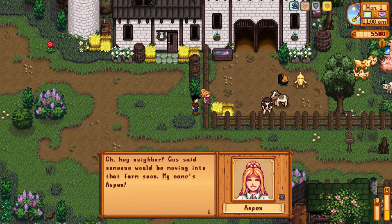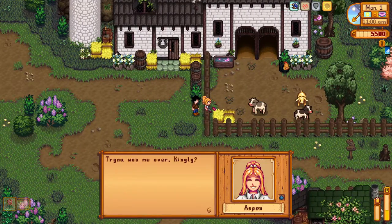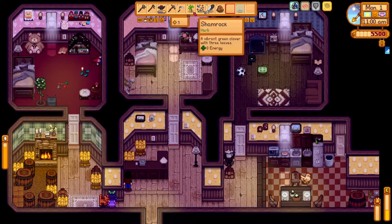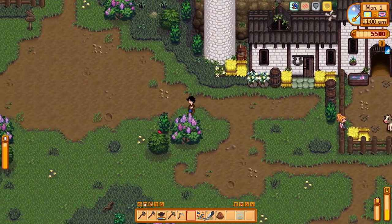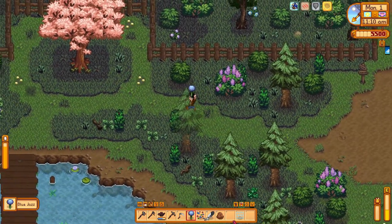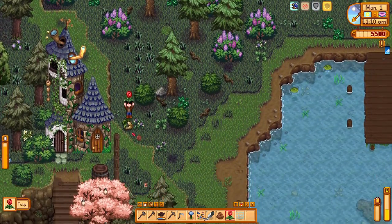Let's head into the woods - there's Aspen, let's say hi: 'Oh hey neighbor, Gus said someone would be moving into the farm soon. My name's Aspen, hope you like it here in Pelican Town.' I'll give you one of these. I don't know, maybe I'll marry Aspen. Let's try to talk to Mr. Ginger - Jazz didn't like that gift. I have to stop giving gifts to people who might not like custom items.